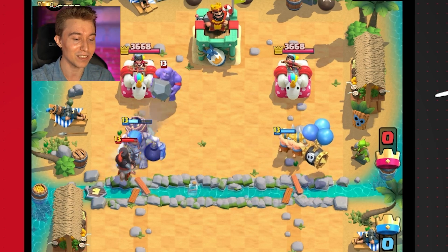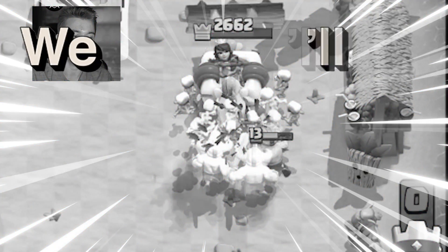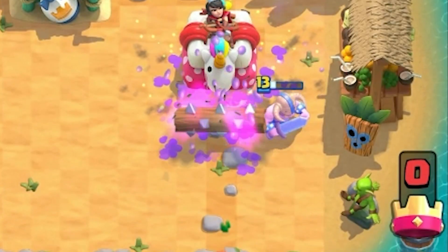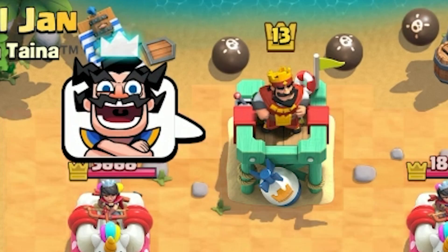But I hypothetically could go for Elite Barbarians and just follow up with a massive amount of value in the right-hand lane. So I'm gonna clone this up so we can get double Skeleton Barrel sauce — this is gonna be sublime. The skeletons are just gonna finish everything off. He has to log, and if only he didn't have log, if only he had a different spell. He's already laughing right now.